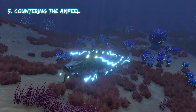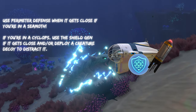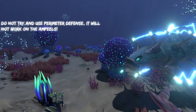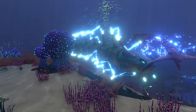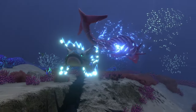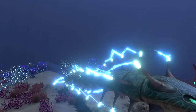Next up on the list, we have ampeels. Your best bet against ampeels, if you're in a cyclops, is to use the shield generator against them, or use a creature decoy. You can wait until they get close if you want. You can't use perimeter defense against these guys because it simply does not work — they're electrified. The sea moth is not going to be particularly useful here. If you are not in a vehicle, you're going to use a stasis rifle against them like you would with any other creature, because it'll freeze them and give you time to run away.